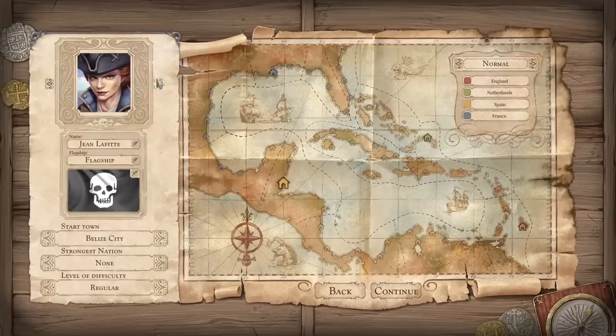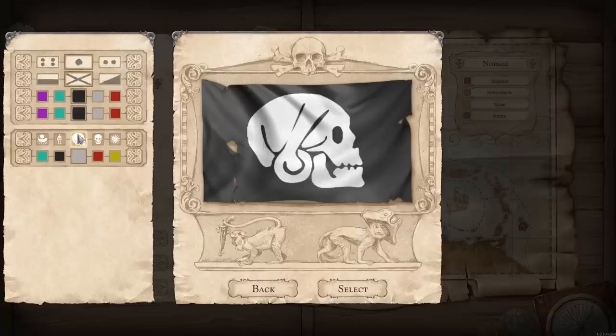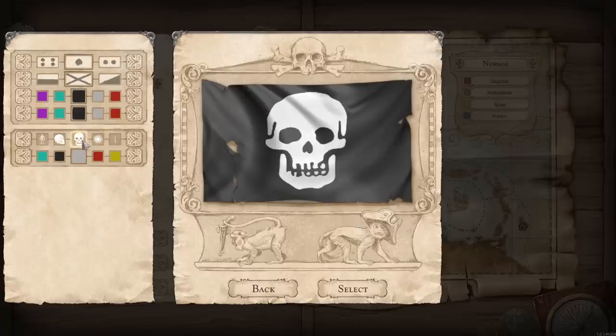We can go ahead and go with any portrait that we want — pick any sort of pirate look as we choose. This was the default guy, so we'll go with that. Our default name, flagship — we can name our flagship. We'll just go ahead and call ours Raptoria, and of course our banner too, which in this case is a myriad of different pirate skulls. That one looks good.